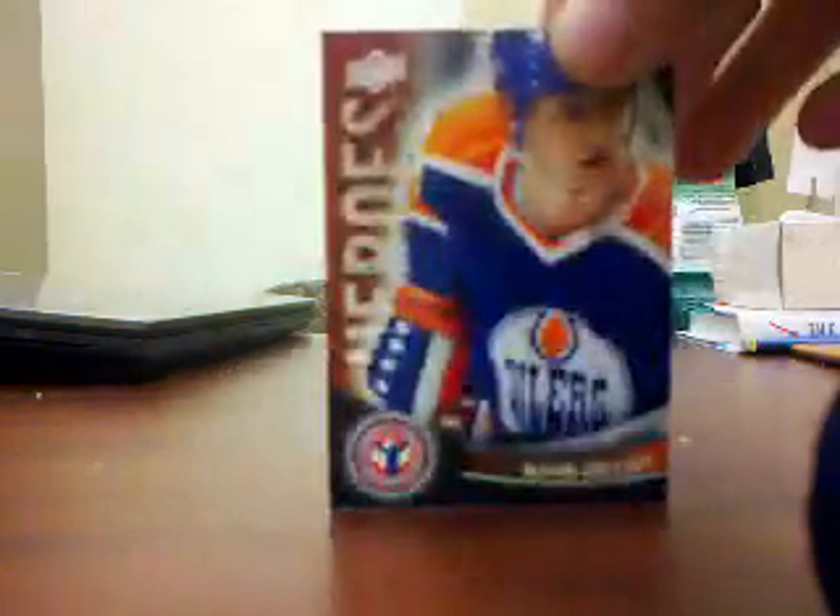I like getting two packages from CNC at once. They were really nice and included in each package a Hockey Day in Canada pack. From the first pack — all for trade: PK Subban, Sean Couturier, Cody Hodgson, Steven Stamkos, and Mario Lemieux. From the other pack, one card is not for trade — the Wayne Gretzky, because that's for my Rangers PC. But the rest are for trade: Taylor Hall, Jonathan Toews, Bobby Orr, and Roberto Luongo — Mr. Clutch.